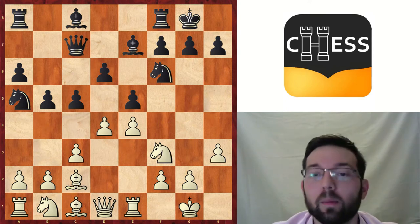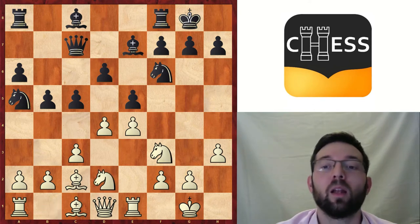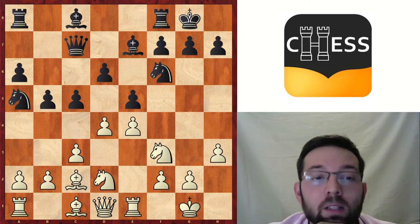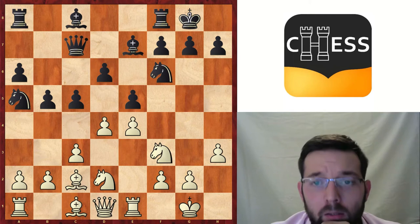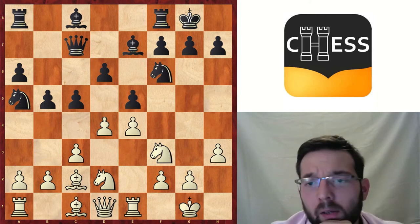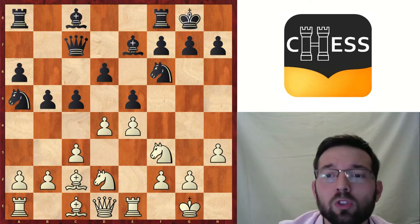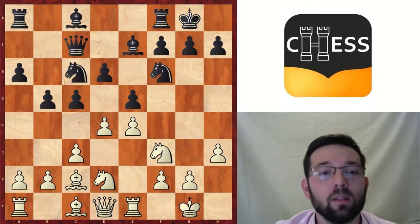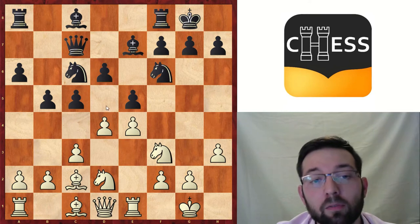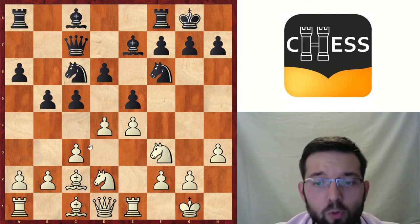First we will focus our energies on Qc7 and how Black tries to make the e5 square very strong, and then we will check Nd7. So, Nbd2 here, this is the main line. Now Black has many options. Let's go one by one. At the beginning, like 150 years ago, people decided that Nc6 was a normal move, with the idea that White might play d5 or dxc5. Simply, Black wants to force the situation.